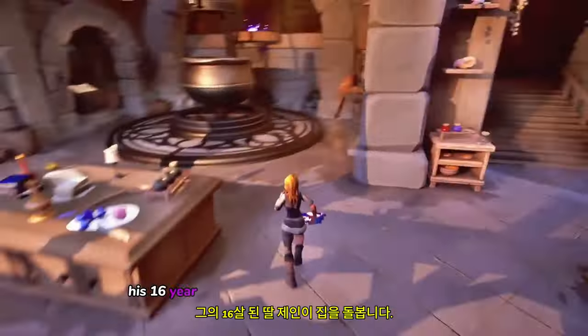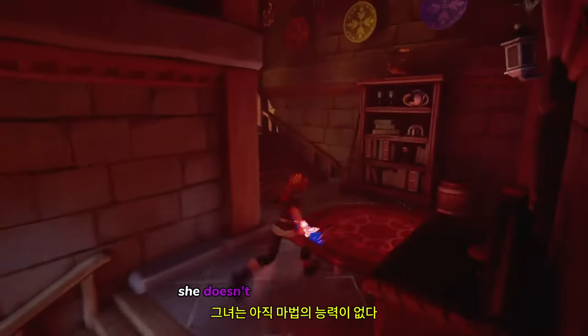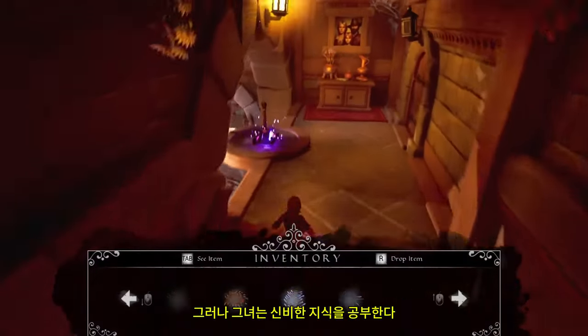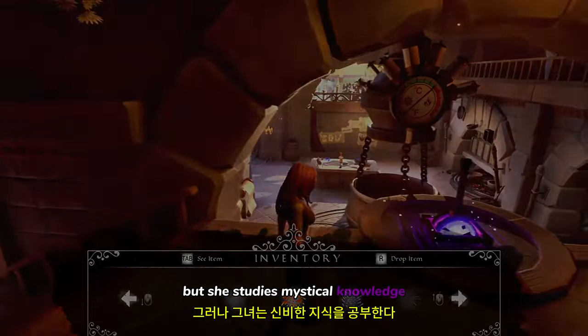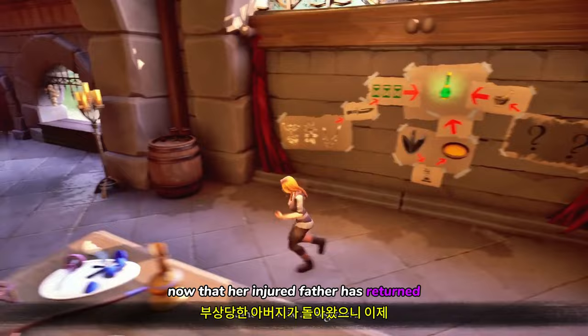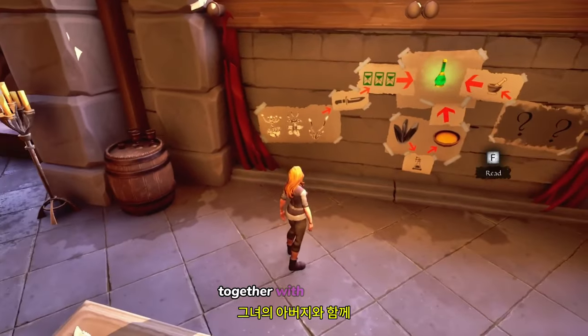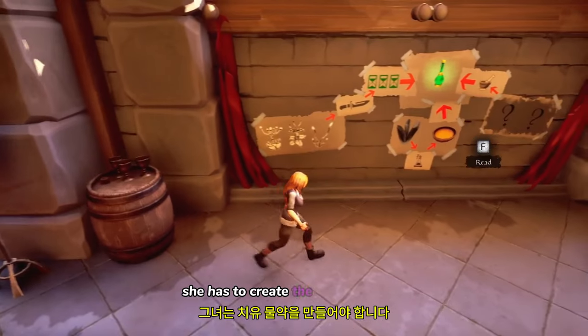His 16-year-old daughter Jane takes care of the house. She doesn't have magical abilities yet, but she studies mystical knowledge. Now that her injured father has returned, she must put her knowledge into practice. Together with her father she has to create the healing potion.